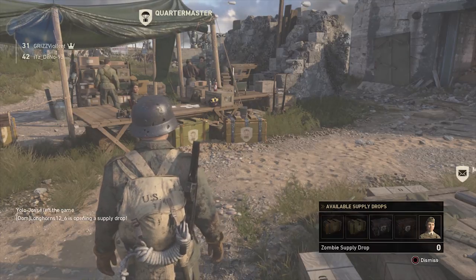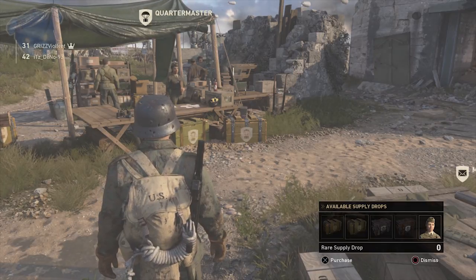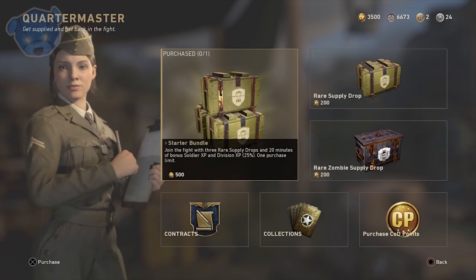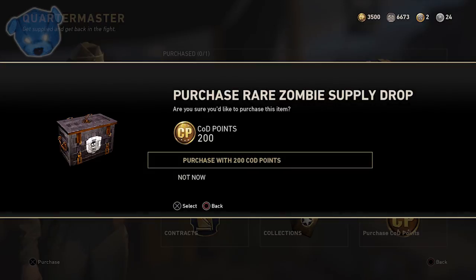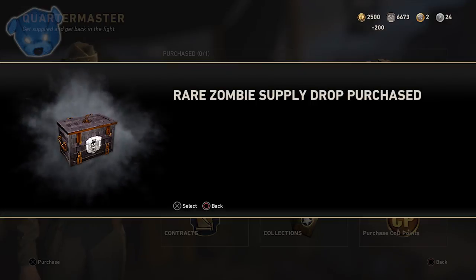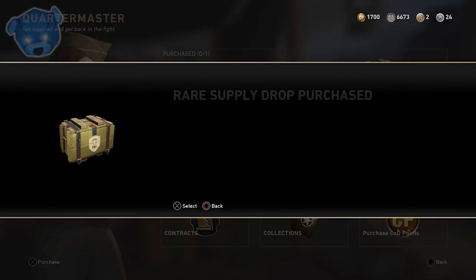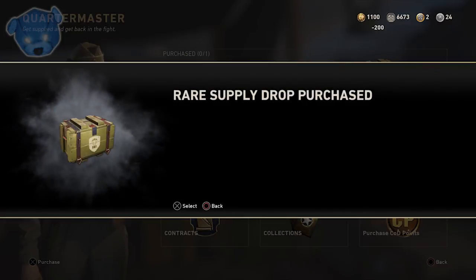Unfortunately we didn't get the rank 8 reward for moving into rank 9 — a supply drop — due to the glitch. So we're spending our 1100 COD points on Quartermaster supply drops. I'll be getting some zombie drops and rare supply drops. It's important to note that zombie supply drops only give you two slots, whereas rare supply drops give you three slots, which increases your odds of getting weapons. Get the rare supply drops if you're looking to unlock more gear.